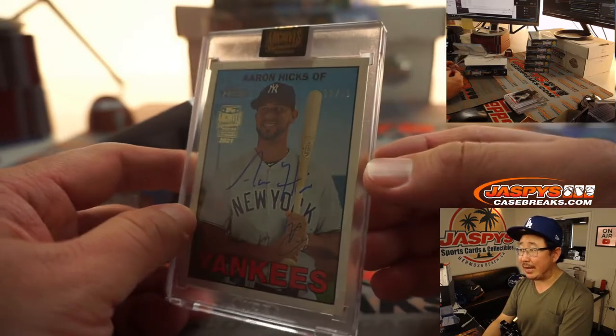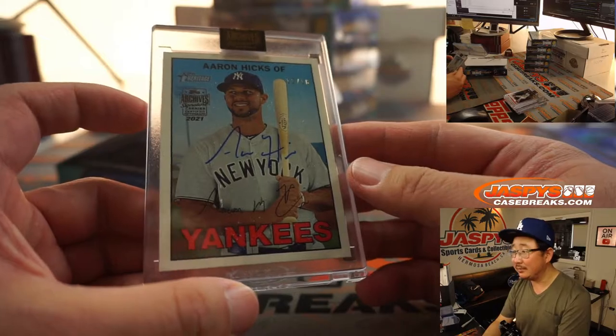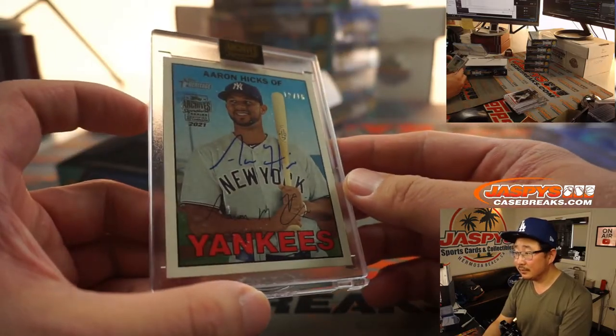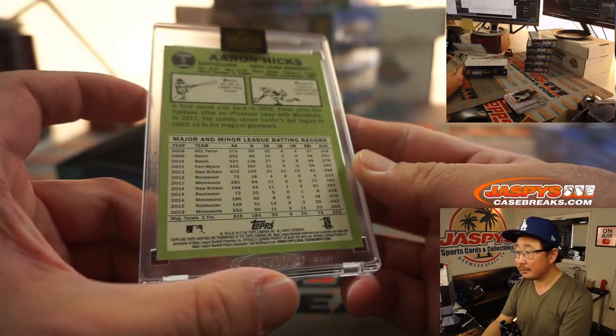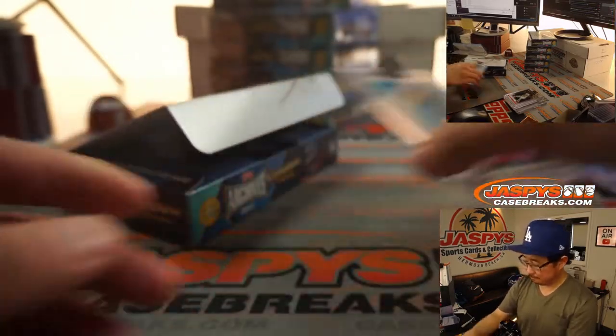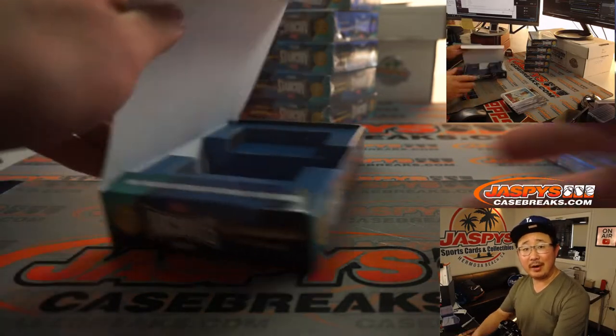For the Yankees, Aaron Hicks — 12 out of 16. That's a cool-looking card. Aaron Hicks is the first name on the list. Dennis Jenkins with Aaron Hicks.